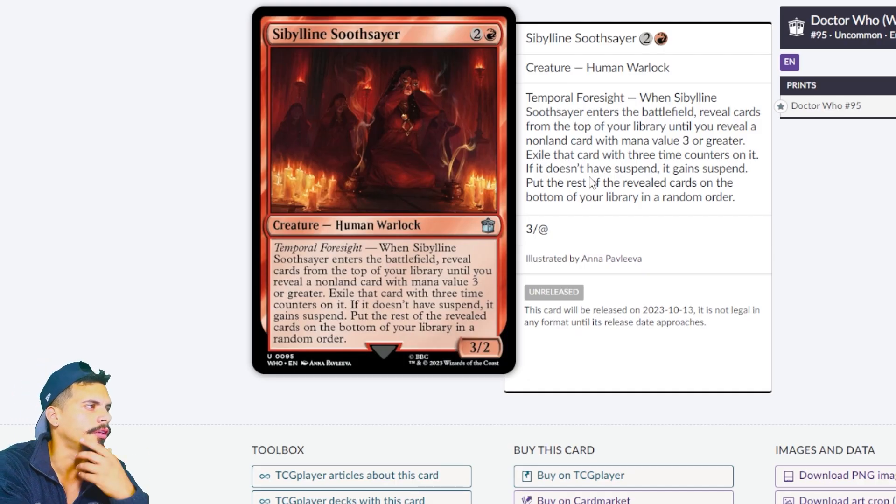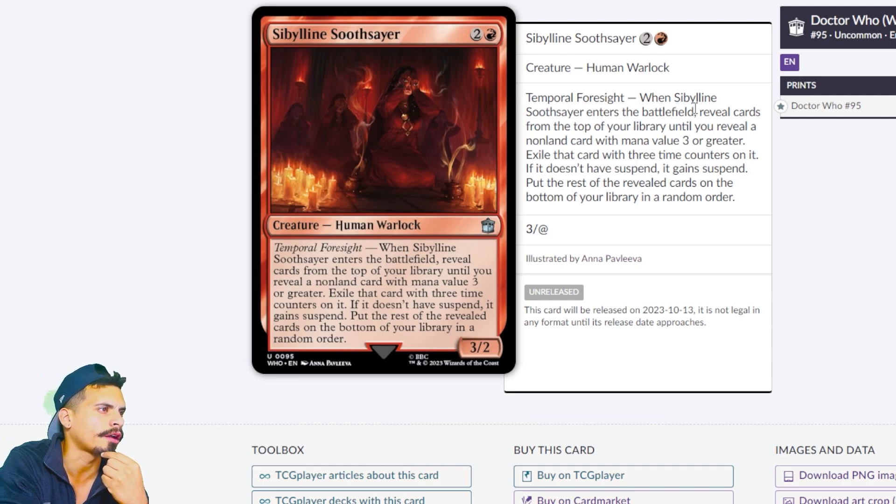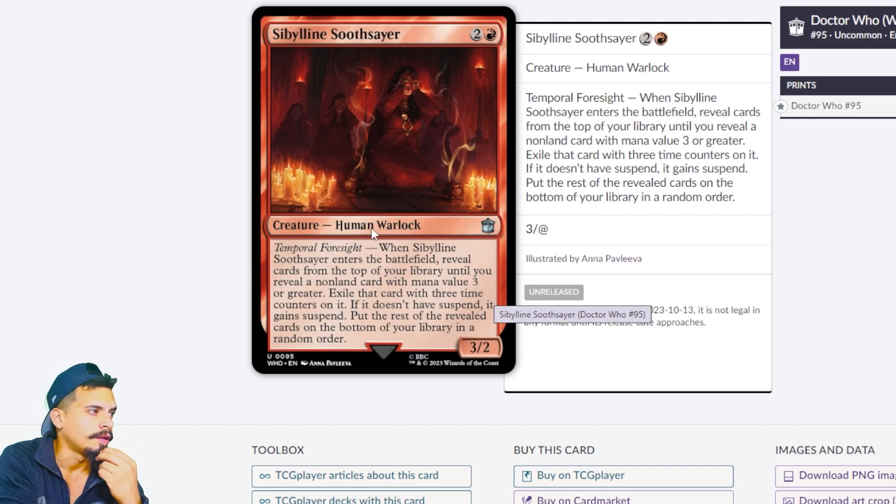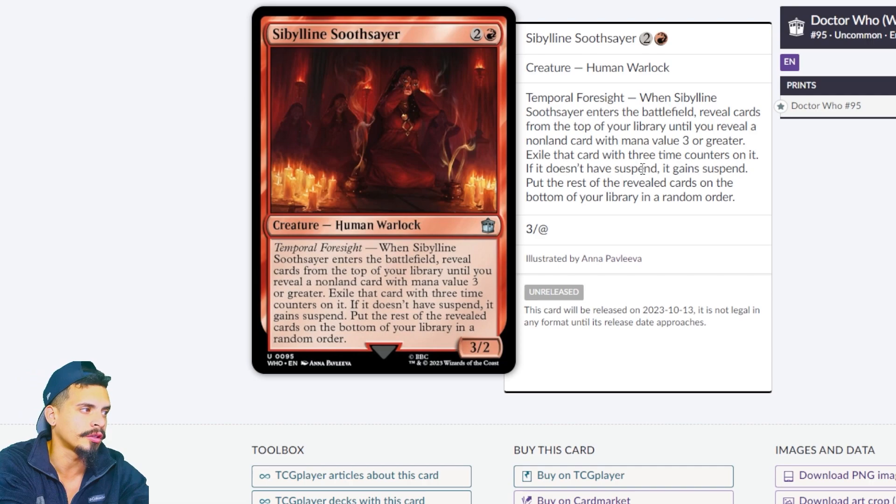The first grayed-out card is Sibylline Soothsayer. When she enters the battlefield, reveal cards from the top of your library until you reveal a non-land card with mana value three or greater. Exile that card with three time counters on it — if it doesn't have suspend, it gains suspend. Put the rest at the bottom in a random order. This essentially gives you a free spell that, if you can remove suspend counters, you can cast immediately. When you see cards like this, it usually leads to a combo that wins the game. It's not a commander, so you'd need to tutor for it.